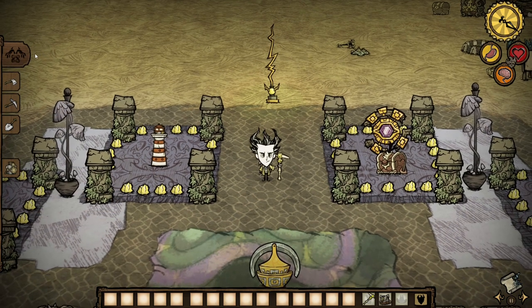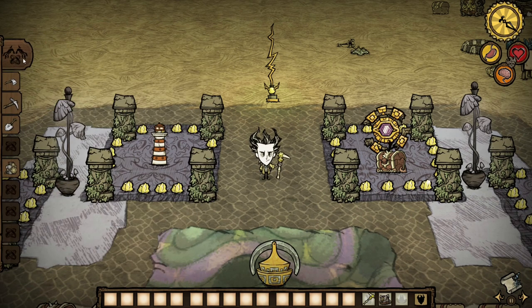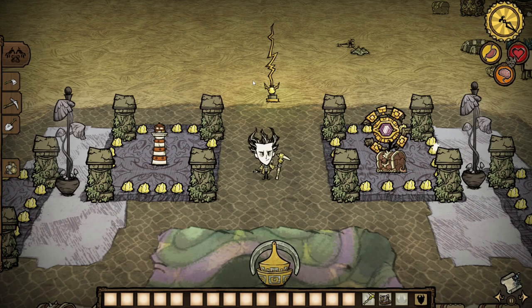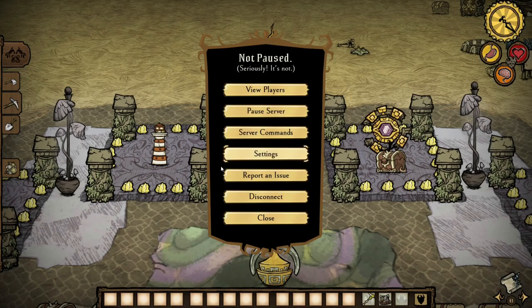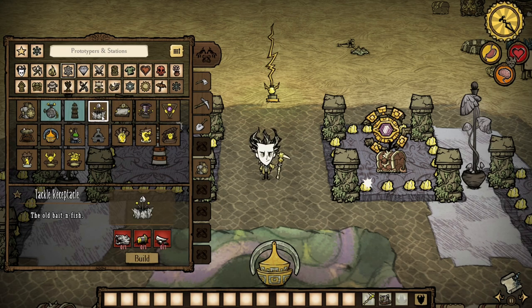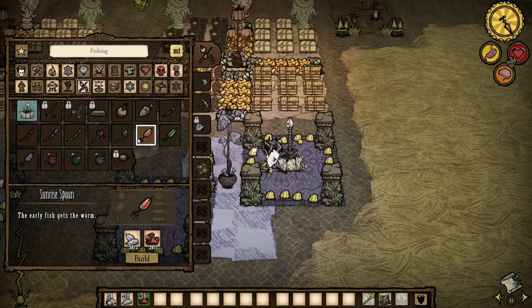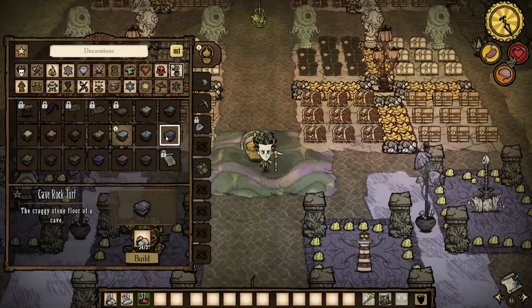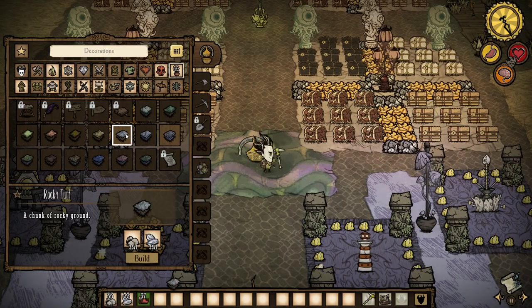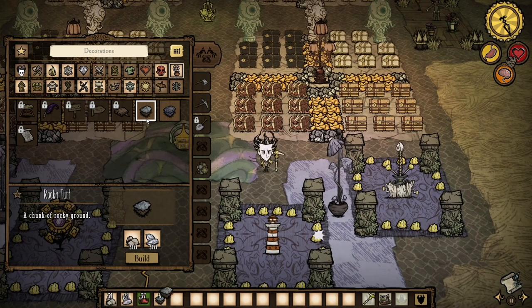By default, if you pre-craft something the crafting menu will auto-close. That can be disabled so you can pre-craft a bunch of items without it closing. Items from the tackle receptacle station and the terra firma tamper no longer require you to be next to their stations — instead you can craft their items anywhere in the world, granted that you've learned the recipe.